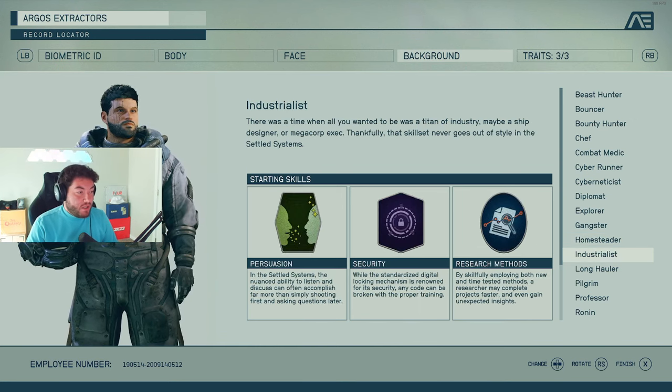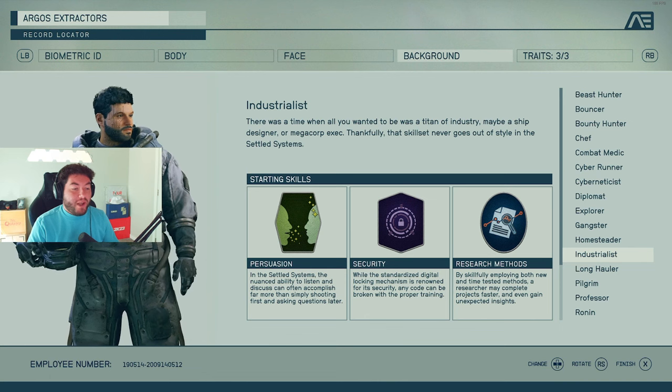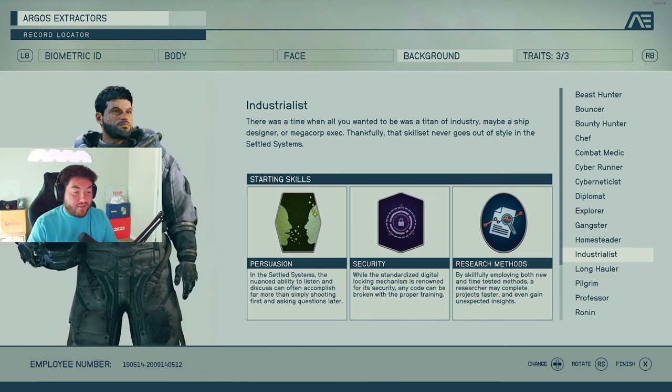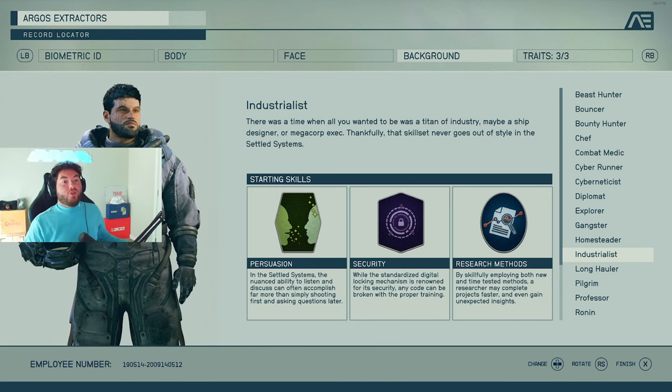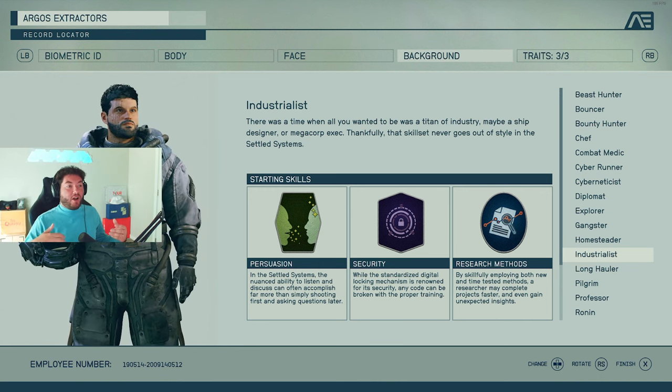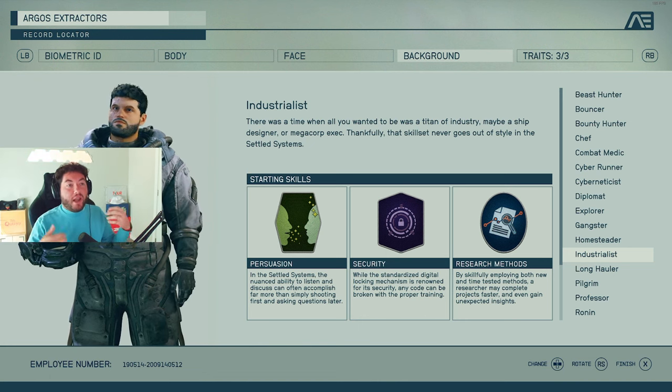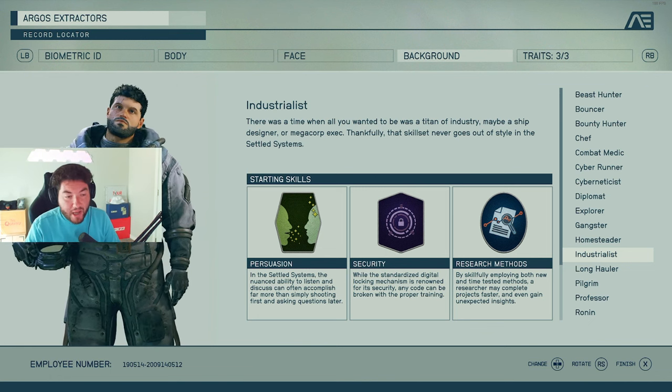The Industrialist gives you persuasion, security, and research methods. By skillfully employing new and time-tested methods, a researcher may complete projects faster and even gain unexpected insights. So when you start researching things, you'll learn them quicker and discover things others may not.